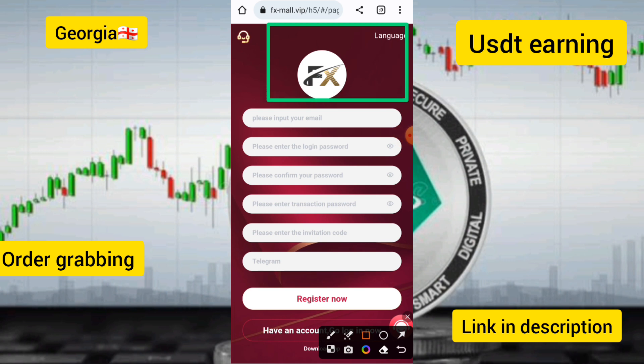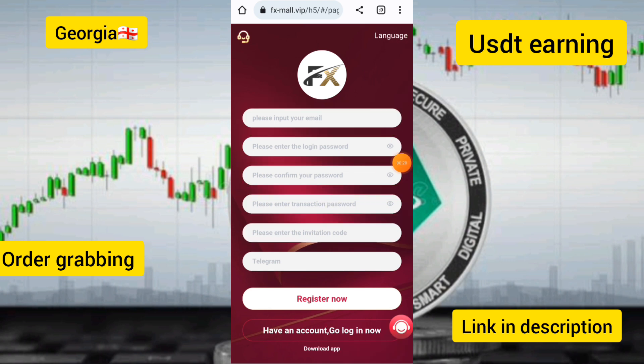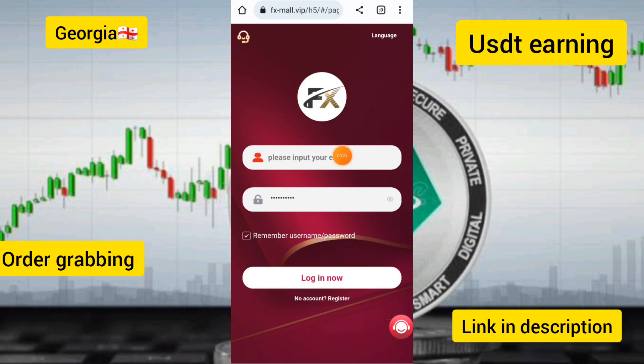To create an account, enter your email, login password, confirm password, and enter your transaction password or invitation code, then click on the registration option. After creating your account, you need to enter your email and login password to log in.